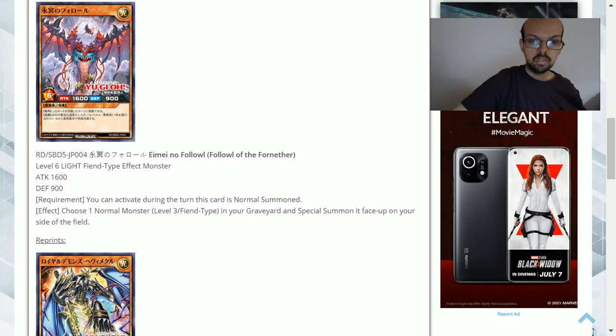The design of this card lets you special summon a normal monster so long as it's a level three fiend from the graveyard to your side of the field, whether in attack or defense position. However, the condition is quite exclusive — it has to be activated on the turn this is normal summoned, meaning you have to go for the tribute summon first, and then consider that you may not need that monster right away but you'll have to use it or lose the effect.